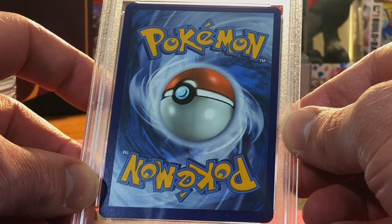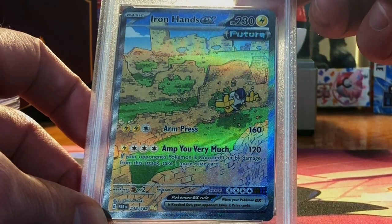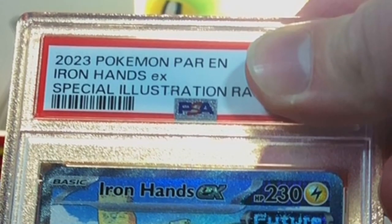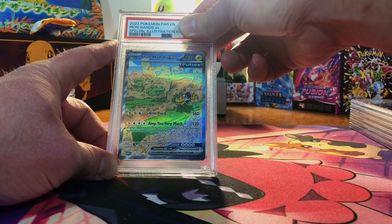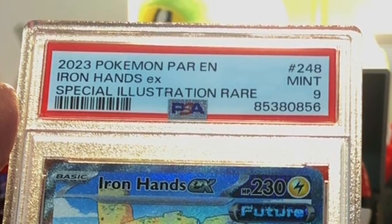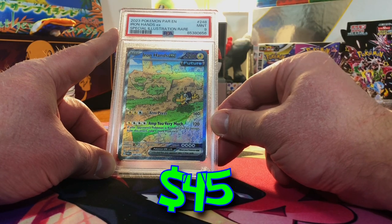A little bottom heavy on that. Iron Hands EX Special Illustration Rare from Paradox Rift. Everything else looks good, the centering is oh so slightly off. Let's go with a 9 on this guy. Mint 9 — man, we are doing so good. 8s, 9s, and 10s.